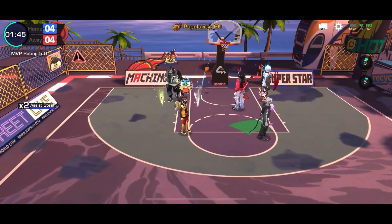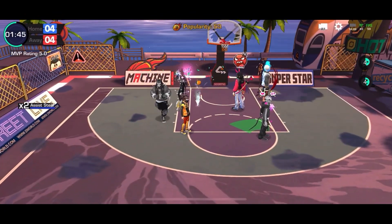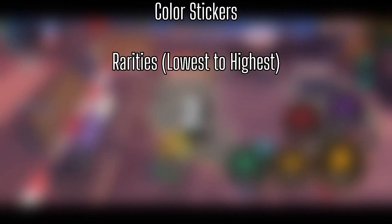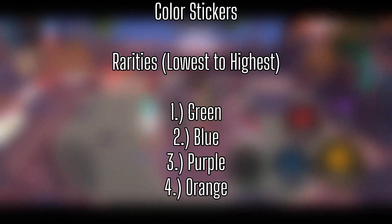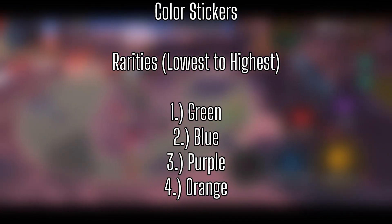I call them color stickers because the different rarities of this sticker type are named after colors. This sticker type has four rarities — from lowest to highest: green, blue, purple, and orange. This sticker type will help you boost your stats and gain other benefits as well.